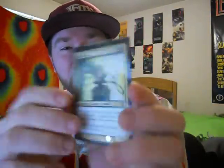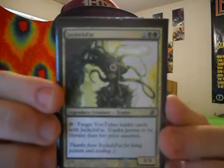Figured I'd save this for last cause it's pretty sweet. This is his signed land — it's a legendary creature. 'Trader Jake is Fat' — tap target YouTuber trades cards with Jake is Fat. Verasca proves to be classier than her price assumes. Thanks from Jake is Fat for being patient and trading. That's probably the coolest signed land I've gotten.